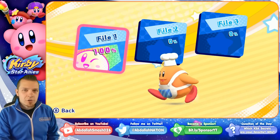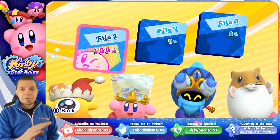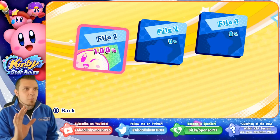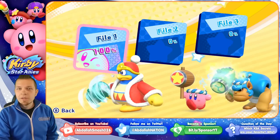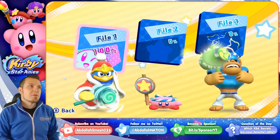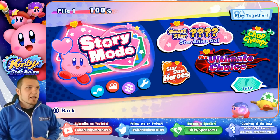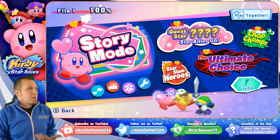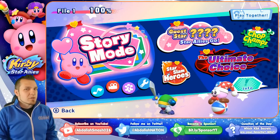With this particular trick, you need a 100% save file. If you guys have not seen my walkthrough of the game, I show you exactly where every single rainbow puzzle piece is, I show you where all the big switches are, and I show you all the different modes and how to get the requirements. So, 100% save file is exactly what you're going to need. I was just messing around in the game and I stumbled across this, so I don't think that anyone's covered this yet.